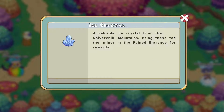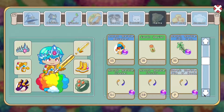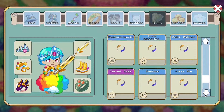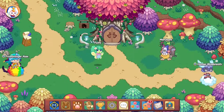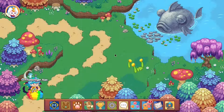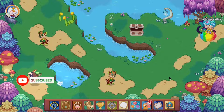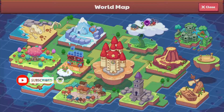In Shiver Chill Mountain they use ice crystals — ice crystals are life there. You can't just find them anywhere while roaming around. For ice crystals, what you need are frozen something blocks. Once you have frozen something blocks, you just need to melt them in a furnace, and when you melt them in the furnace you get the crystals.